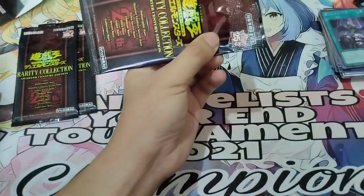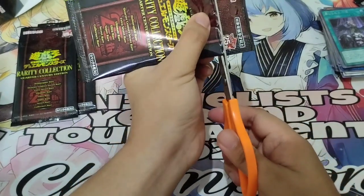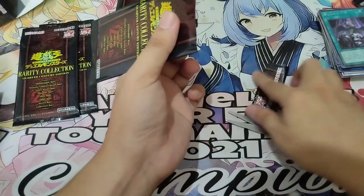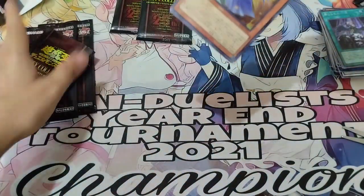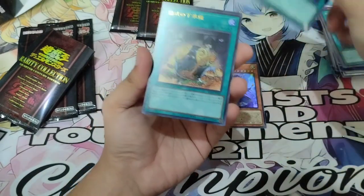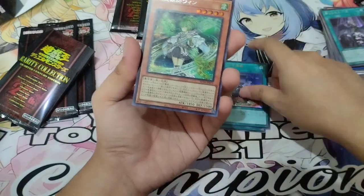We now have our last three packs. Let's see if we can pull more amazing cards. Pack 12: Forbidden Droplet, Sword Soul IRIS, Preparation Rites, and Secret Rare Wind Charmer.